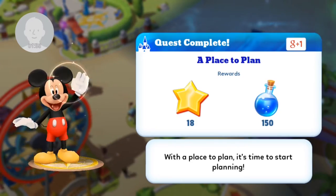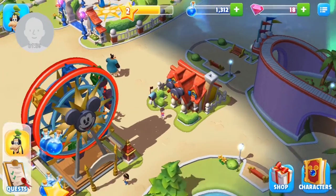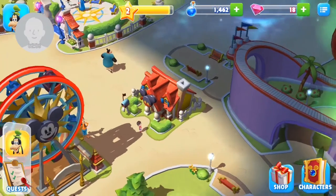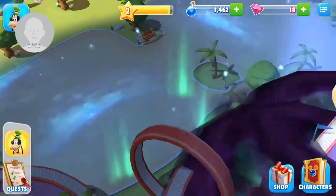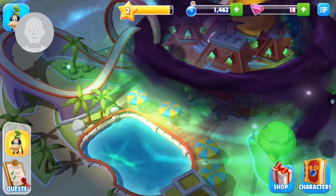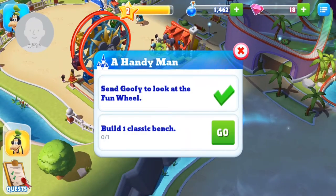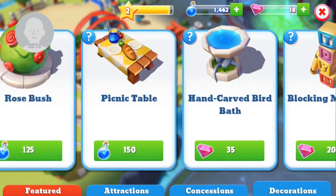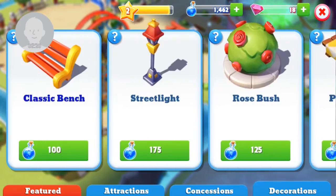Goofy looks chuffed with that. More stars and potions for us to enjoy. I think we need to complete more of Goofy's quests before we can unlock this gourmet looking Disney hotel over here. We need to build a classic bench. So this is what Goofy can build — should we have a little look at all of this stuff?